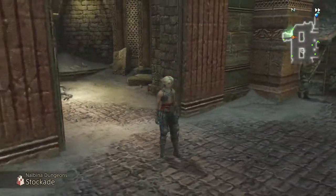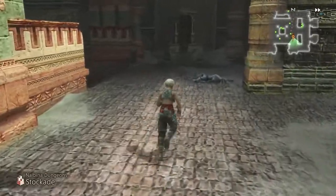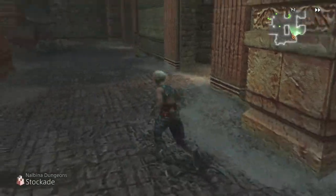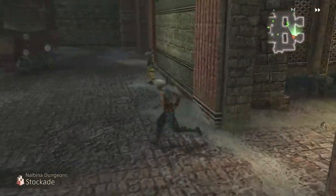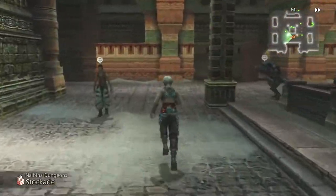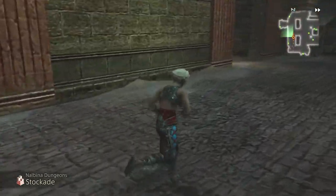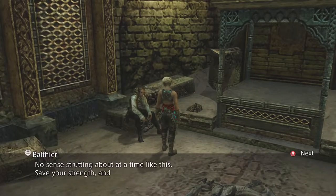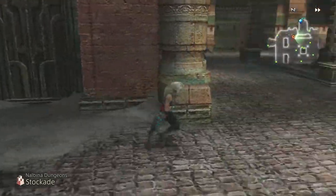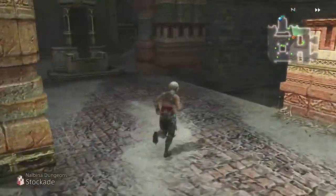Wow, there's a lot of cutscenes in a row there. Now we're back to just being fun and we're in the prison. We don't have our items. I don't remember if there's any good items in here. Prison's another one of the areas you avoid picking up items because of the Zodiac Spear — but that's not a thing in the Zodiac Age, so you can still pick up all the items.